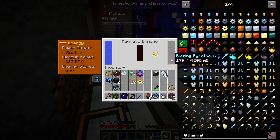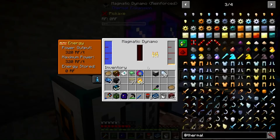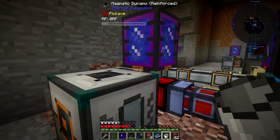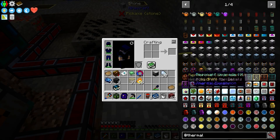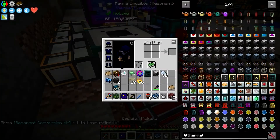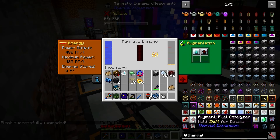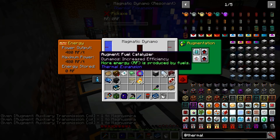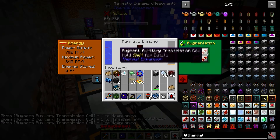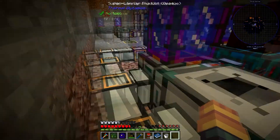With the fuel catalyst in there, we're getting more per use. This is only reinforced right now. If we switch this to resonant, once you get it up to resonant you'll be getting 480 RF per tick. If you use the other specialization instead, you'll be getting 800 to 840 RF per tick, but you will burn through the blazing promethium faster, so I'd stick with this setup.